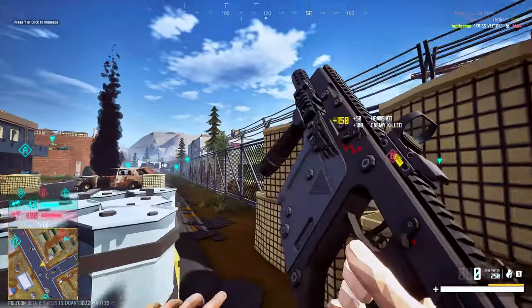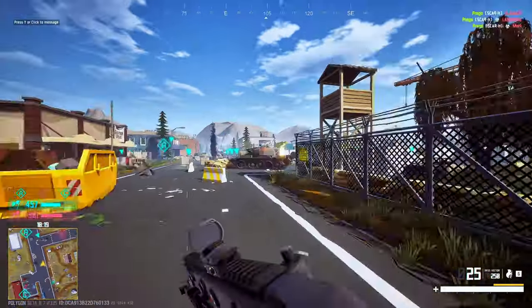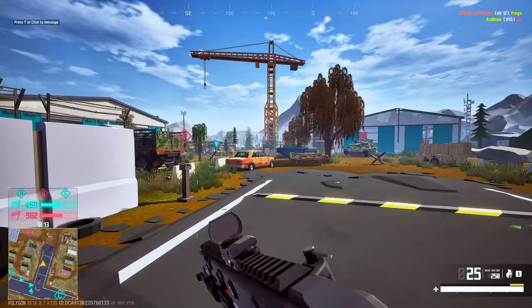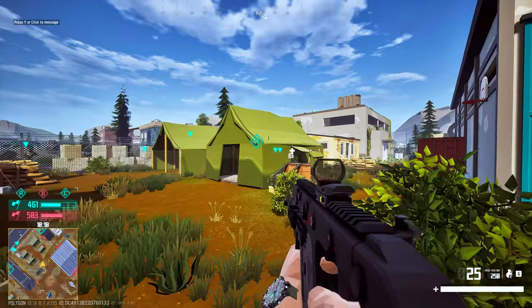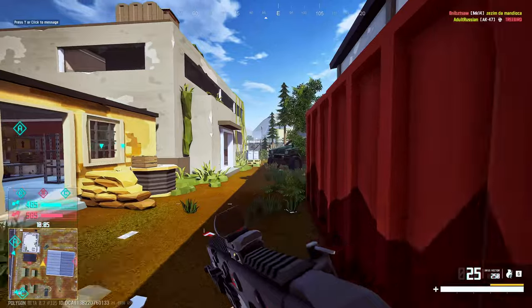More of an assault rifle guy. The Vector just doesn't have the range, is what I was saying. But overall, the game is fairly simple — it's just shoot, kill, repeat. Try to get the objectives. There is a King of the Hill mode where you fight for the center, but this is just an easy game to hop into and play.